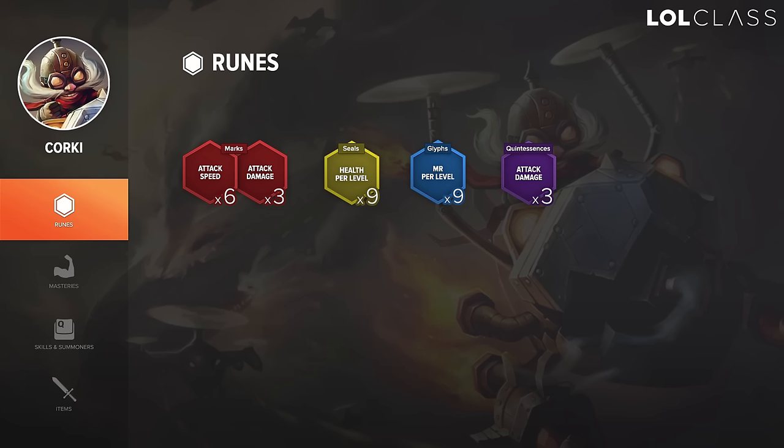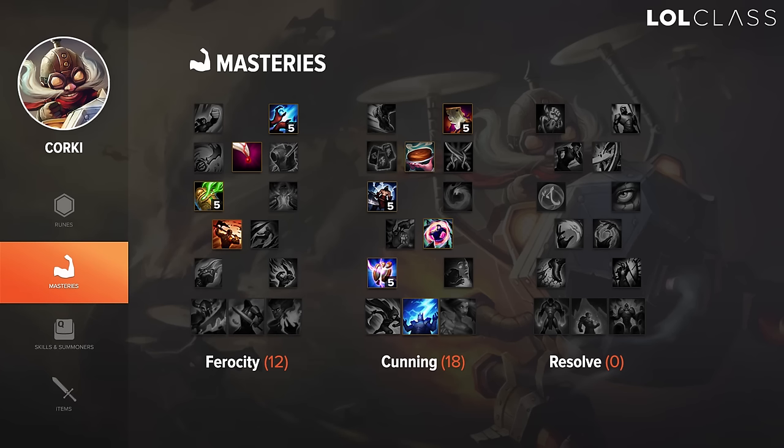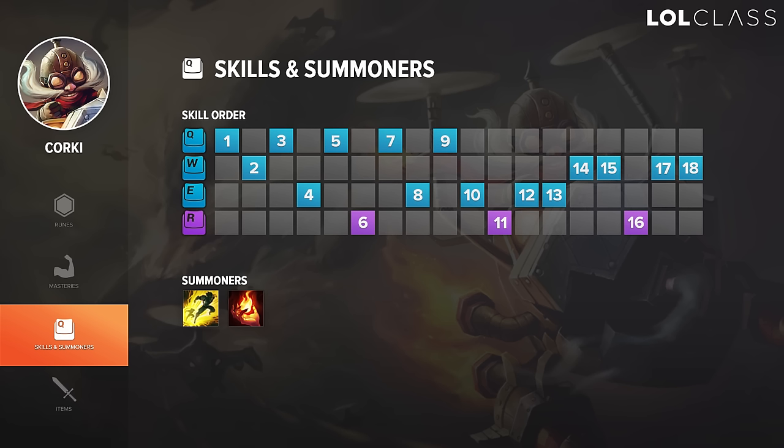In the mid lane it's a lot about trading one or two autos and winning the trade, and higher attack speed lets you last hit and harass almost simultaneously. For masteries, I always go 12/18/0. If you're starting with Corrupting Potion instead of the cookie, you can take Assassin instead. For skill order: I start Q, take Valkyrie at level 2 because it's really helpful if you get ganked or want to gank with your jungler, then Q again at level 3, E at level 4, and from there I max Q, then E, then W.